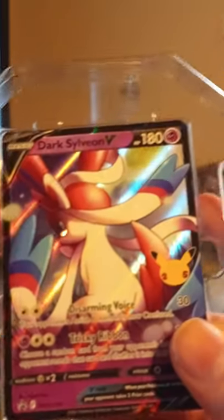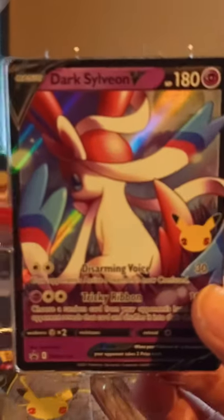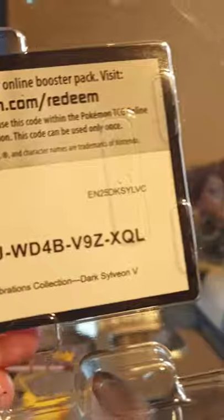Dark Sylveon V is the name of the game. Let's just show you that - pretty nice looking card overall, full art, and I like it honestly. Maybe you guys will like it too. The code for the Dark Sylveon V can go over there, and from what I know in this box there are four Celebrations and two normie packs. One, two, three, and four Celebrations, a Battle Styles and a Vivid Voltage. We'll start with Battle Styles, then two Celebrations, then Vivid Voltage, then the last two Celebrations - because Celebrations packs are what we're here for, let's be honest.